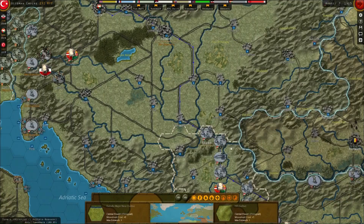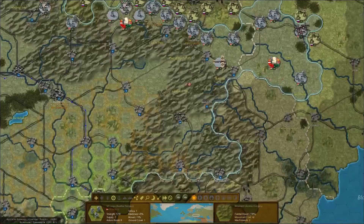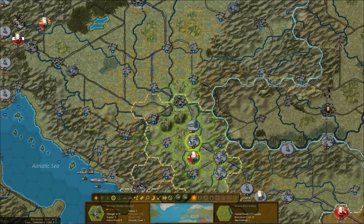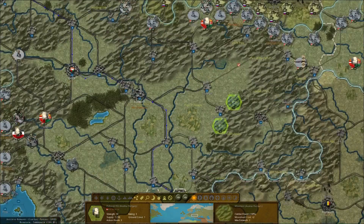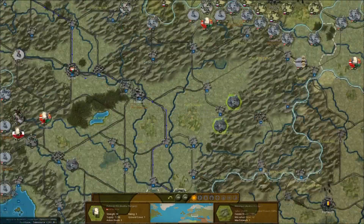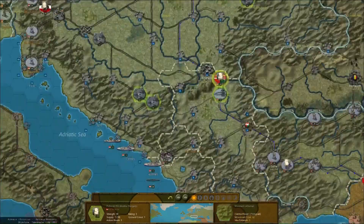We're going to build up over here to take Romania. What I'll do is bring the Austrians over here, release these Germans and start doing a buildup to take Romania. We've got one commander there and I'm going to send the other commander over here. If we do manage to keep pushing over here, we're going to need the double commander for supply.